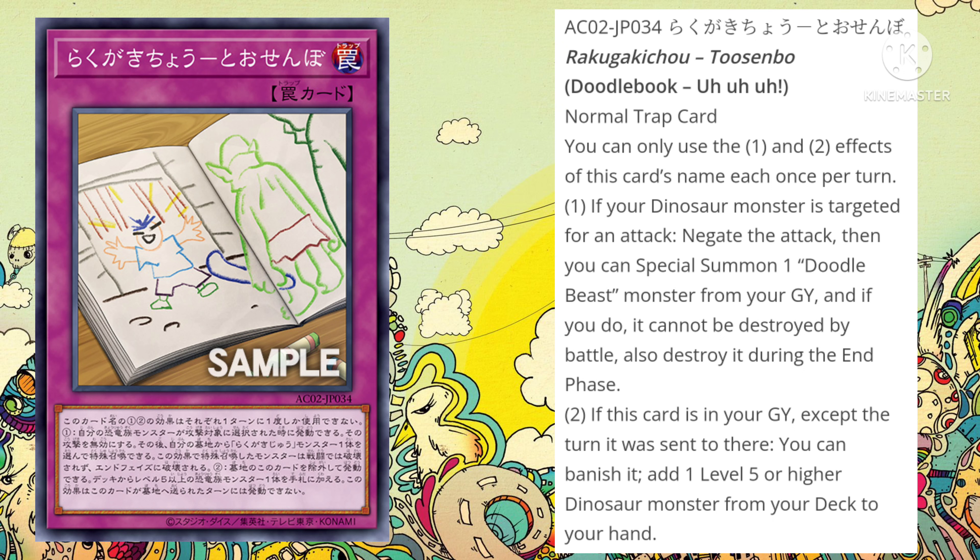And if this card is in your graveyard, you can banish it to add a level 5 or higher Dinosaur monster from your deck to your hand — which is really cool. I do like the fact that it just says Dinosaur; it doesn't have to be a Doodle Beast monster. That means you can add Stego, Tyranno, or even Ultimate Conductor Tyranno to your hand. Since you can send this card to the graveyard via Stego's discard effect, next turn you can banish it, add Ultimate Conductor to your hand, and do your combo from there. I actually think this is another pretty solid card.